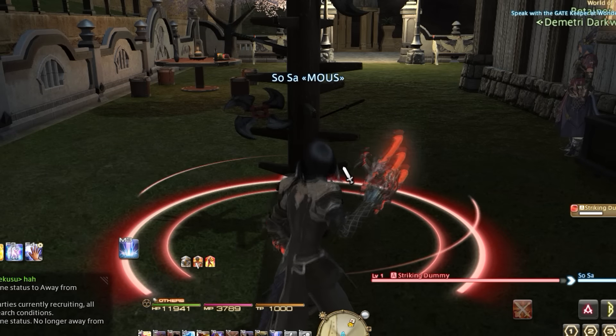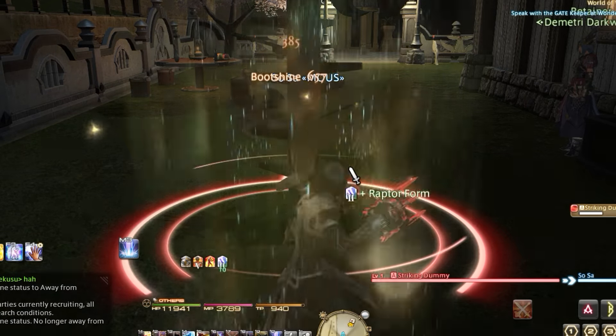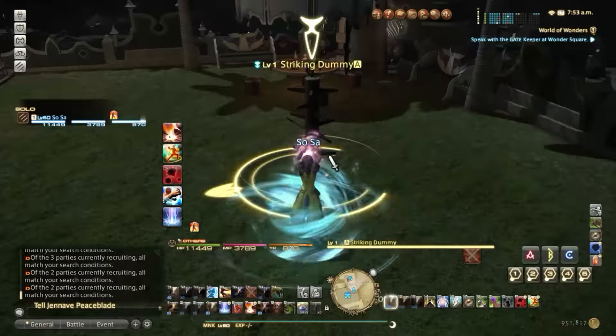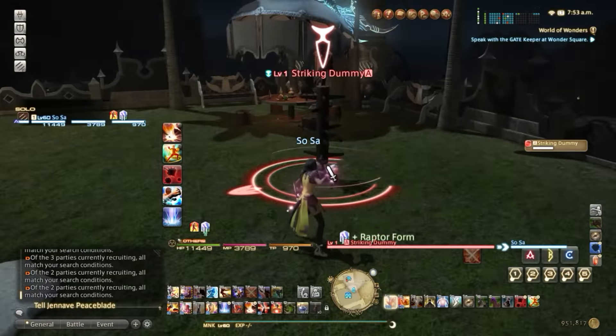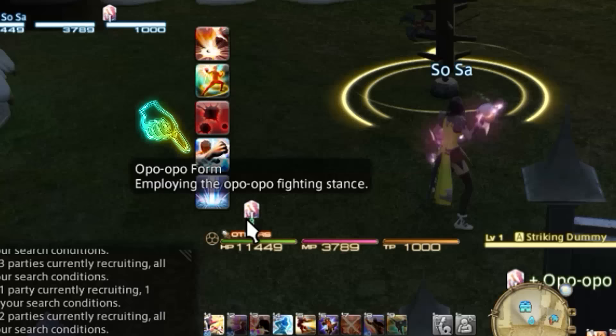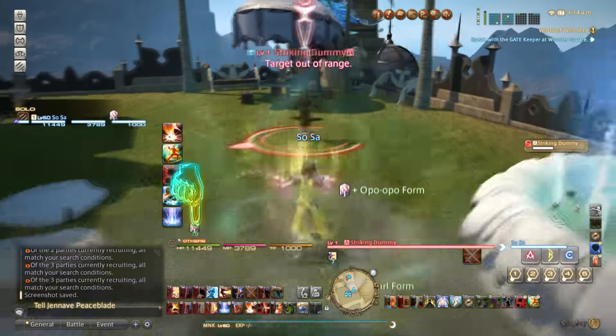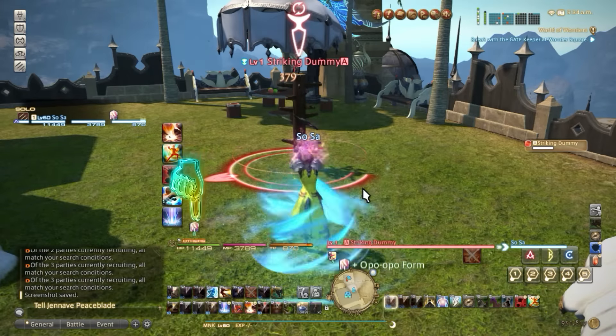So you keep hearing me say form bonus — what I mean by that is Boot Shine will not Crit, Dragon Kick will not place the debuff, and Arm of the Destroyer will not Silence if you are not in Opo-Opo Form when you use these actions. Since I'm in Opo-Opo Form now, my skills will have the extra effects when I use them.